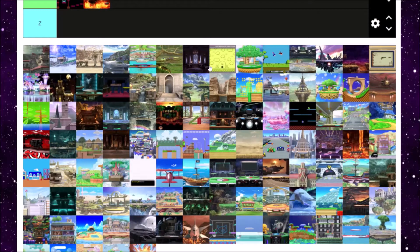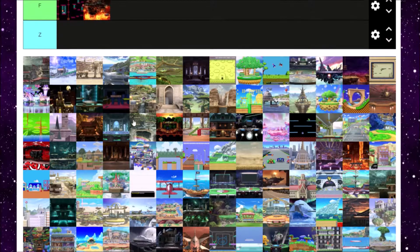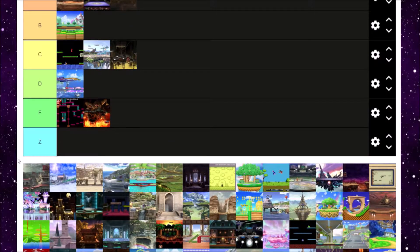Next up is Castle Siege. Castle Siege is pretty cool because it's got three different transformations. The first transformation is pretty balanced, and the third is also fine — just one single platform that tilts left and right. The second transition, however, has walk-off ledges and you're inside a castle. I like how the stage looked aesthetically and I love the music from Fire Emblem. It's an alright stage — I think I'm gonna put Castle Siege in B tier.